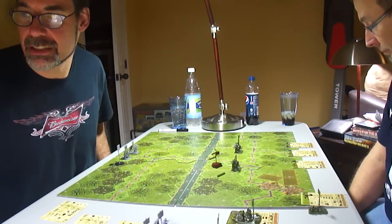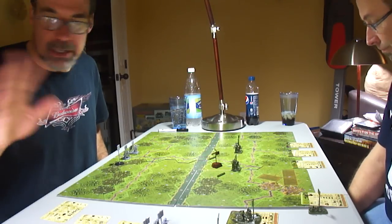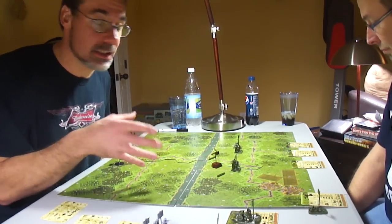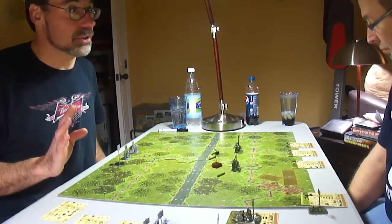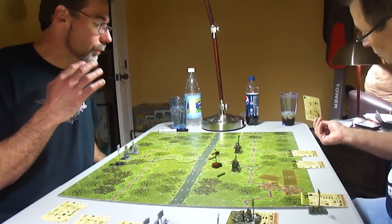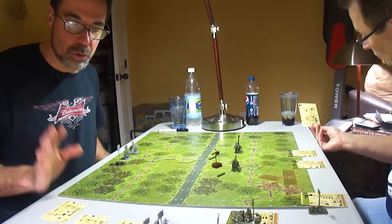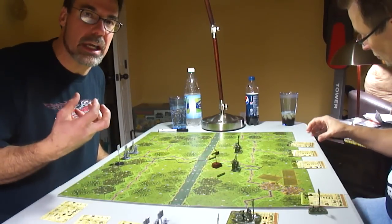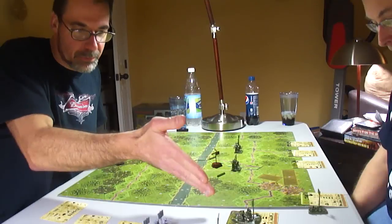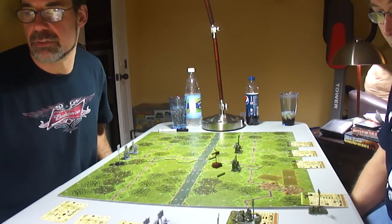After ambush orders are complete, we go to what they call special orders. Nobody's doing anything special right now. That's things like building bridges, laying mines, smoke screens — the game has some really neat items. That's really why these order cards are so cool, and the units feel so individualized. Infantry is different from engineering units, and engineer units are different from that anti-tank gun.